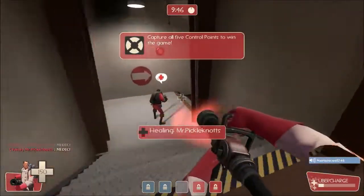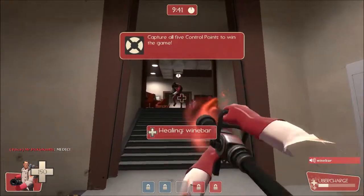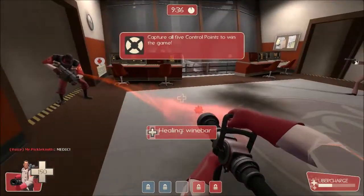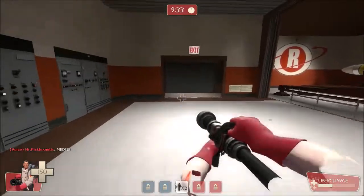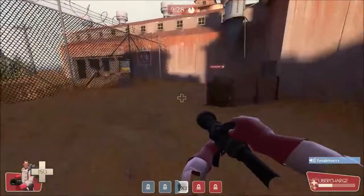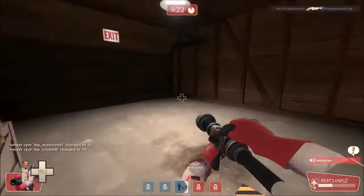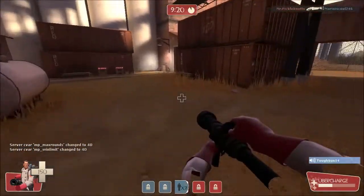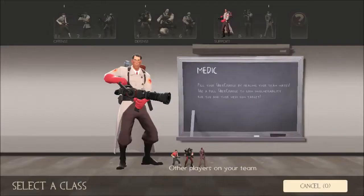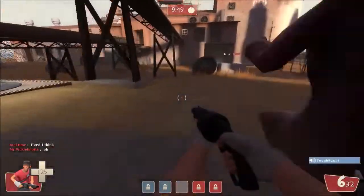There's an earlier build where you can stack melee damage. I can't, man. Hello red team, I am currently on the middle point and ready to engage. How do I turn off the reload stuff? Let me have a look.